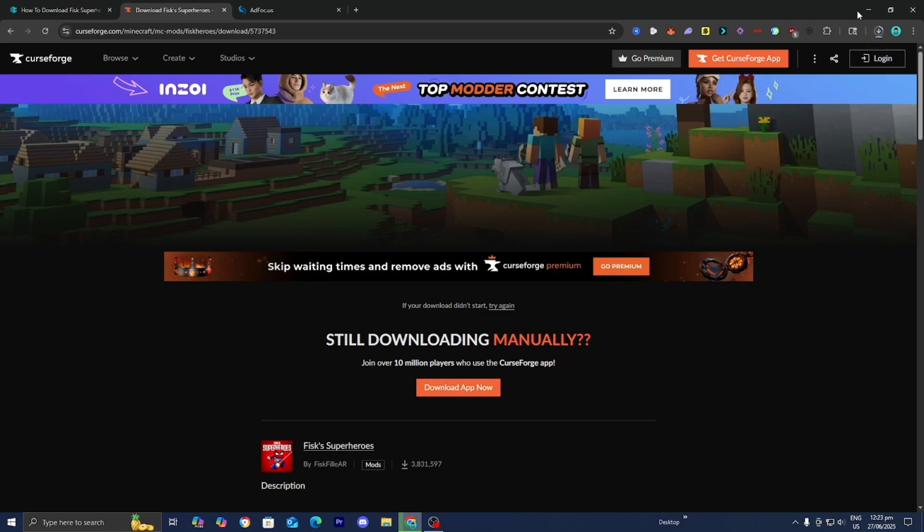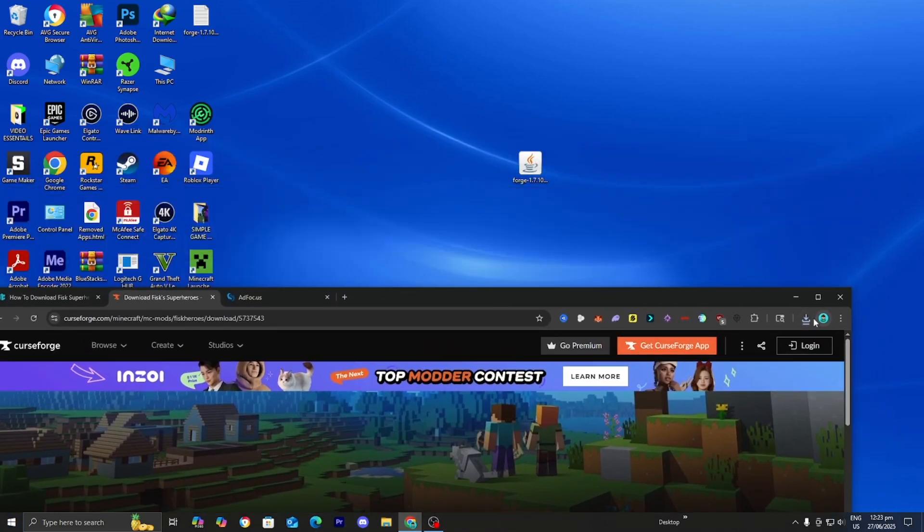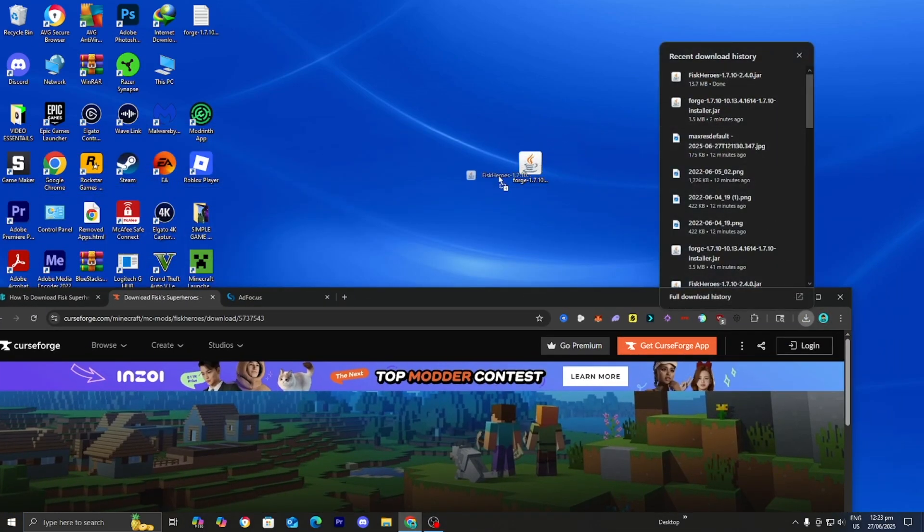Just wait for it to install — it really shouldn't take that long, though it may take a little while. It takes around 14 megabytes worth of storage. Once it's done, go ahead and drag and drop it to your desktop one more time.